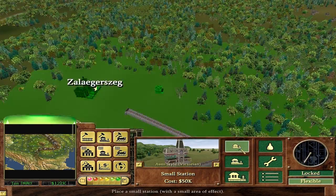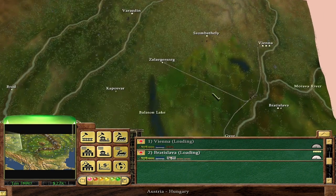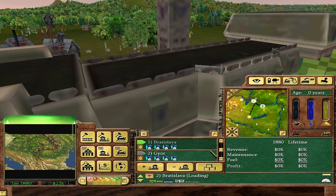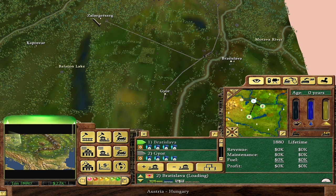We'll use one of the trains we already have and plan to add another train later. We'll even just add a medium station just to make sure we get everything. We're going to change the second train's route — he's going to go Bratislava to Gyor, and we'll add a train going back and forth there. He hits the maintenance, so he should be good. Let's get this show on the road then.